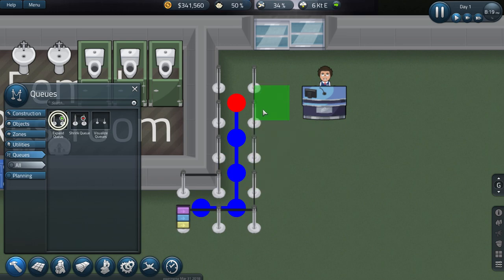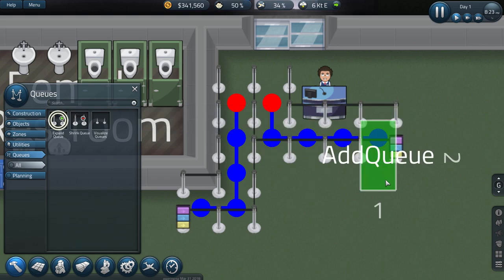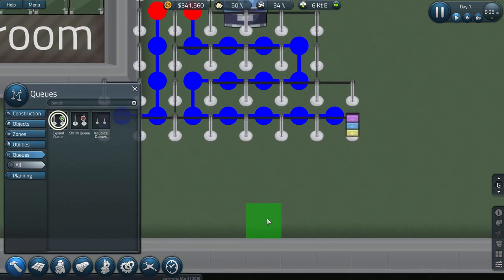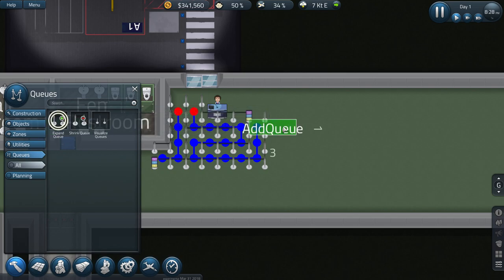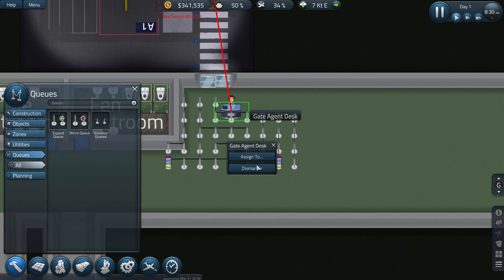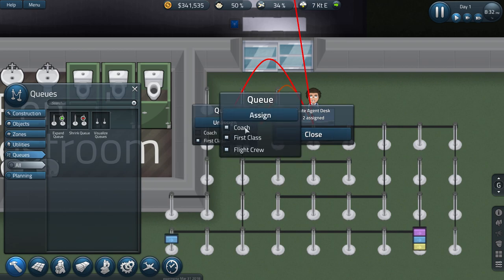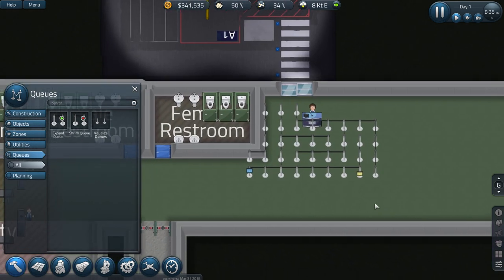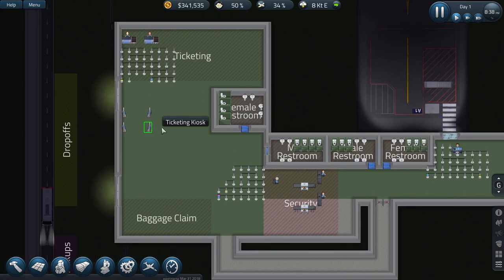Let's go ahead and make the first class queue right there. And then we can do the coach queue. Assign you to flight crew and first class - it's only first class apparently. And that would be the regular folk, coach guys.